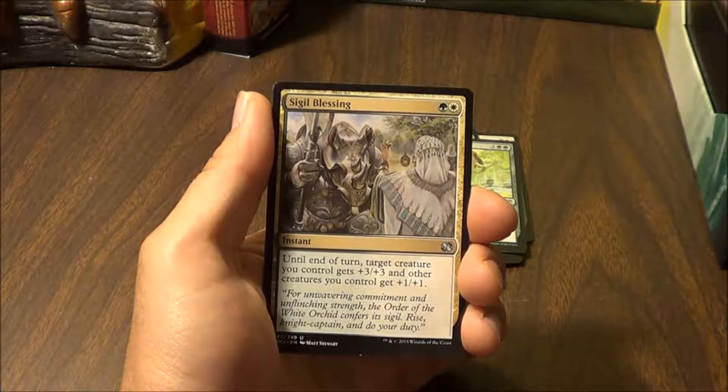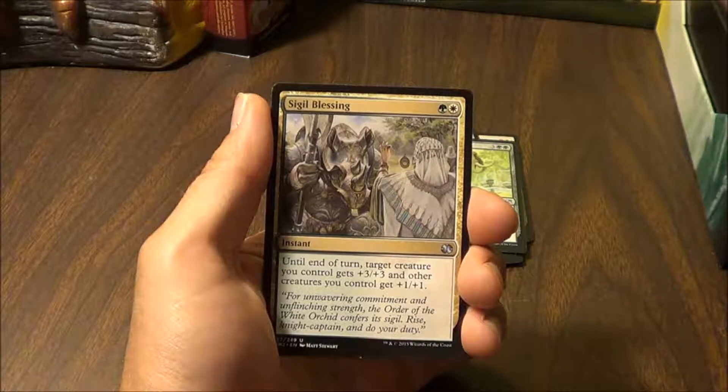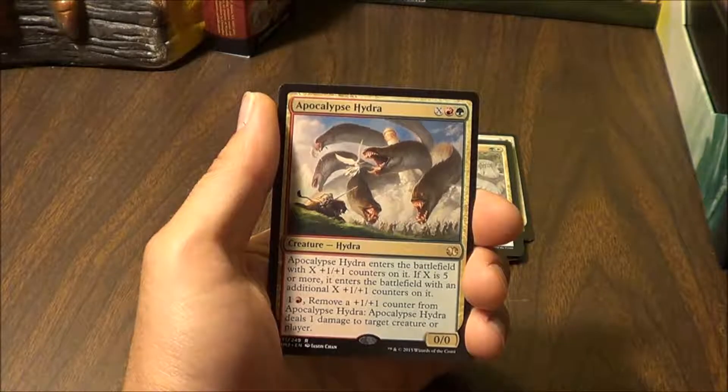Bestial Menace — put a 1/1 green snake creature token, a 2/2 green wolf creature token, and a 3/3 green elephant creature token onto the battlefield. Signal Blessing — until end of turn target creature you control gets +3/+3, and creatures you control get +1/+1.